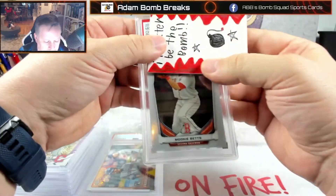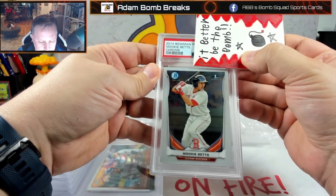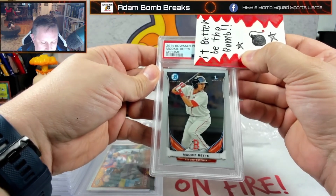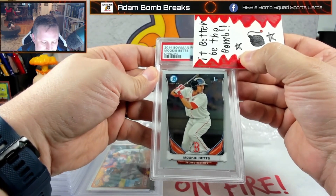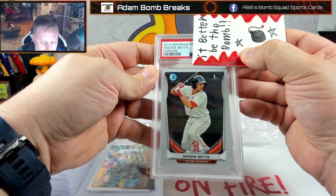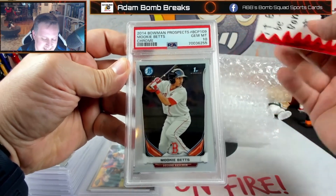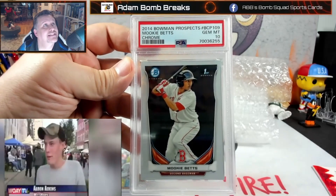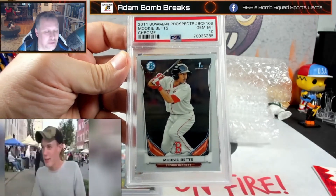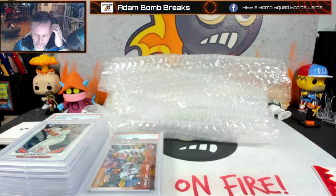This is another one of my older rookies — Mookie Betts out of 2014 Bowman Chrome first. The centering was off a little bit. I was hoping it would at least get a 9 — it had pretty sharp corners. Let's see... it's a 10! Future Hall of Famer Mookie Betts, and that's a 10 on his Bowman Chrome. Wow.